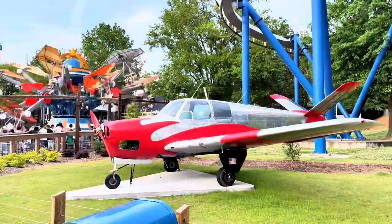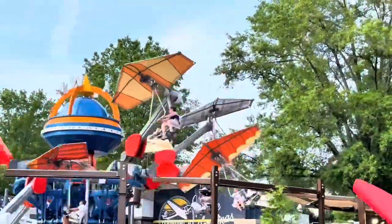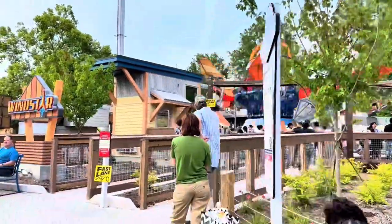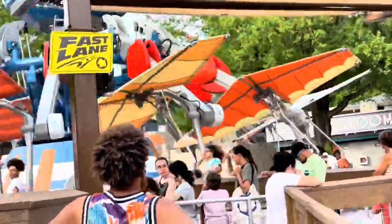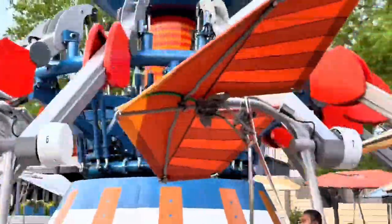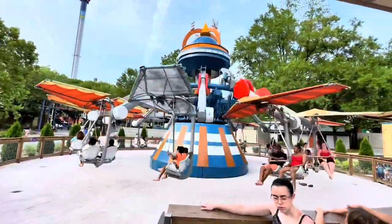We've also got an airplane here next to the Windstar. I really like the style of the Windstar — it's very, it feels like the Wright Brothers. Maybe we'll do it. Why not? Let's go do it. Might as well, we're here. That's kind of what the cars look like. This is Windstar — I'm going to go ride it.